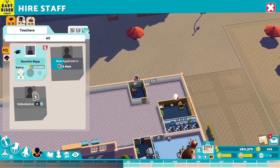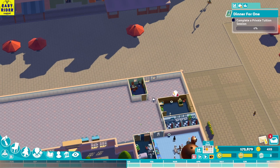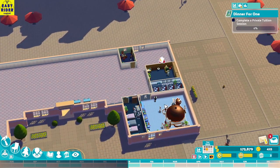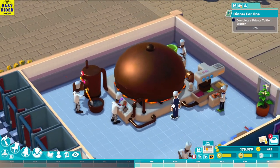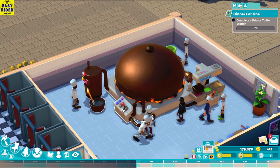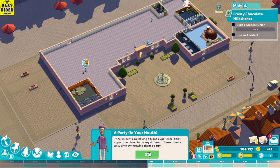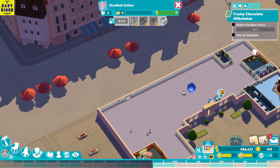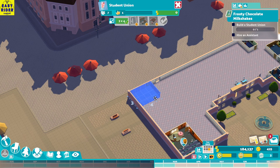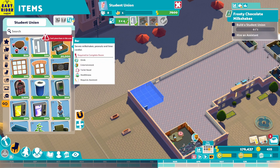So I need two professors now — let's get two teachers. That's a huge burger! The students are having a bland experience — don't expect food to be any different. Show them a tasty time by throwing them a party. Now we need to build a student union. This needs to be three by four — let's make it four by four. And there's a bar here — milkshake, peanut and lime cordial.